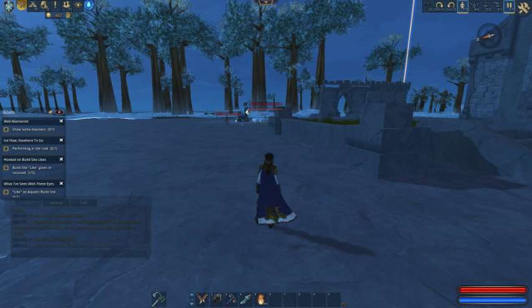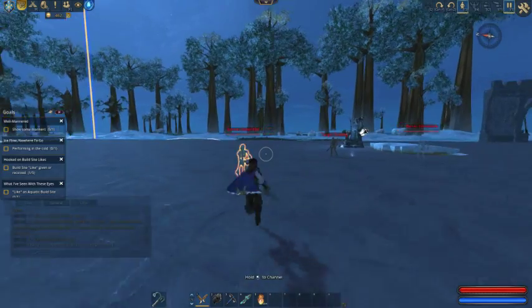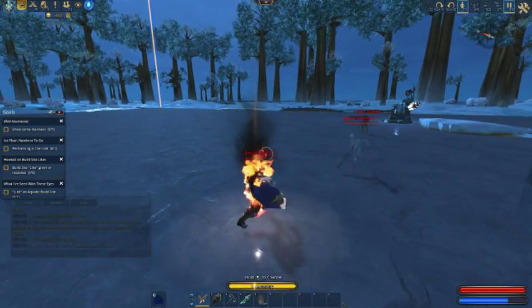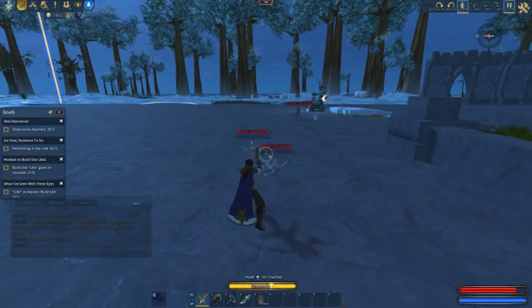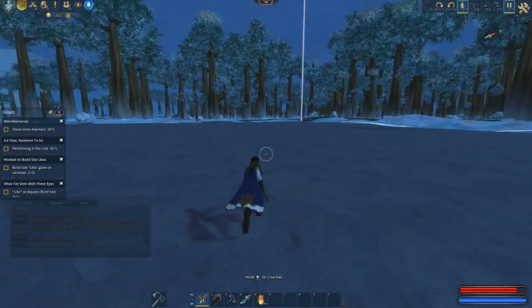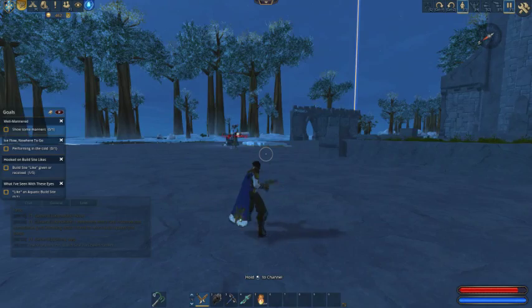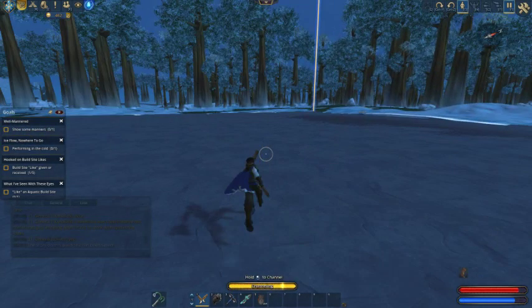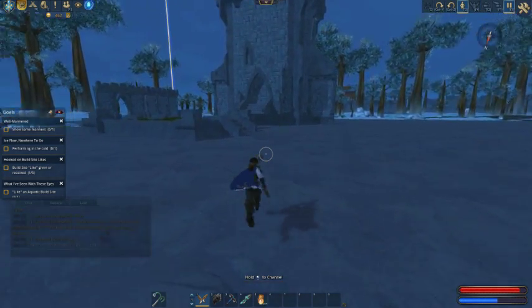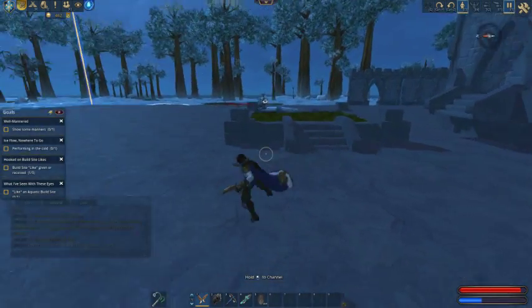This is also a starter weapon. You get a choice of an electric sword, these pistol weapons, and a sword and shield. That's a medium armor — the water ones are heavy and this one's light. These are the adventure boots; you can press the shift key and run for some energy, and do jumps and stuff like that.